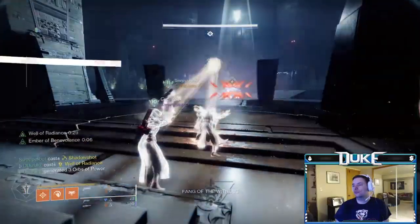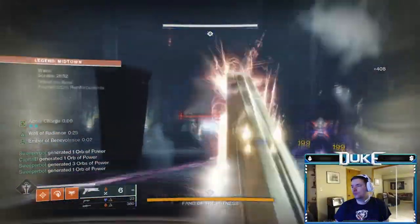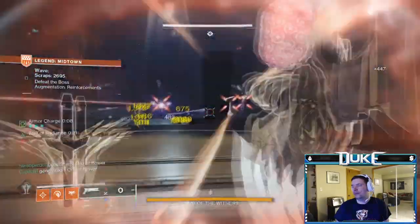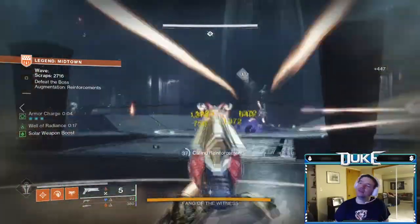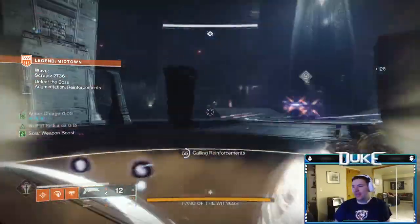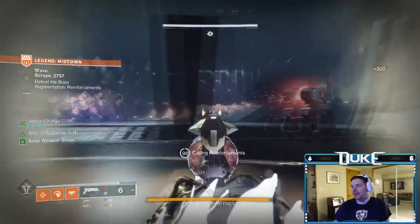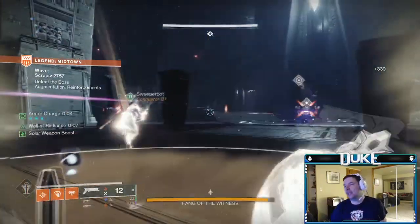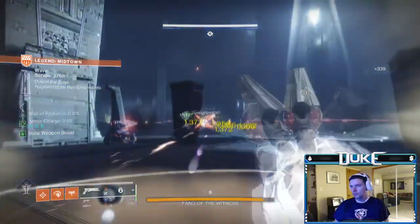Every 10th floor is a boss fight. You'll get a unique random augment during these fights. No matter the augment or the boss, setting up a base near the middle of the room and fighting from there is a good starting plan, with some movement depending on add spawns and boss movement being important to pay attention to. The reinforcements augment is by far the strongest and most OP in my experience, as the turrets you can spawn in do some nice damage and also draw a ton of aggro away from you.